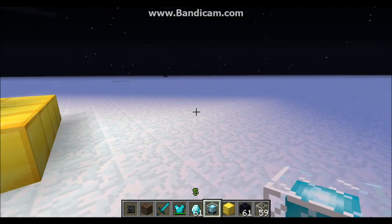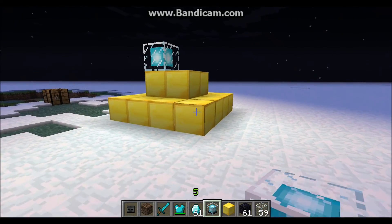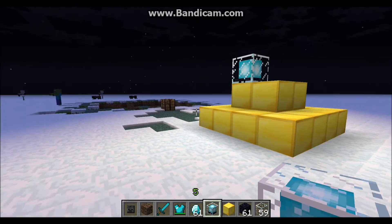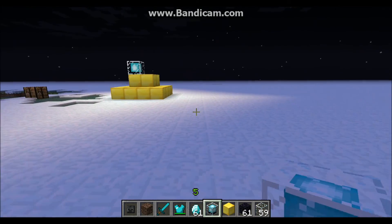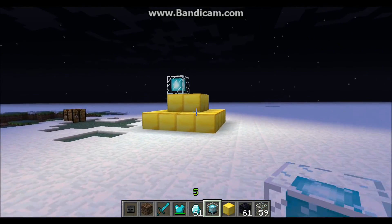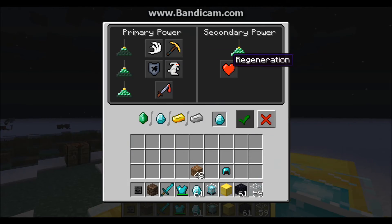If you have the smallest pyramid, to use the power that you get from it, you have to be standing closer to the pyramid. Now if you were to make the biggest pyramid, you could be standing a fair amount away and still receive the enchantment or power.